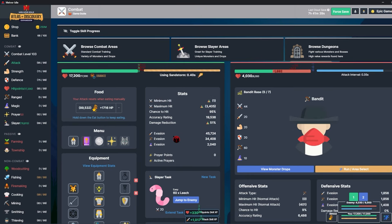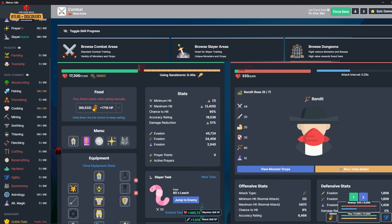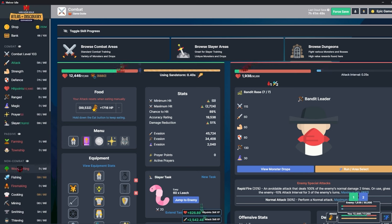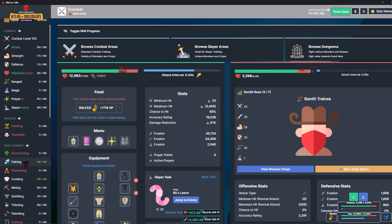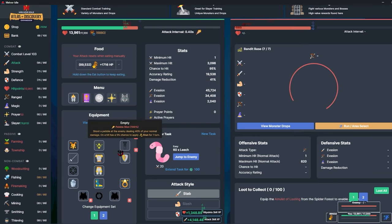I unlocked fletching like I said. I think I might want to go for agility next — agility can give you extra max health, damage reduction, extra damage, and it's pretty decent for making money especially with the signet ring. It takes materials from all the non-combat skills and some combat skills to get certain obstacles, so it's a little complicated, but I'm sure I'll figure it out.